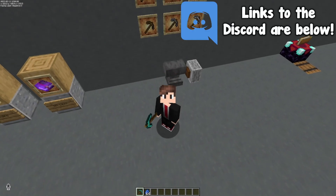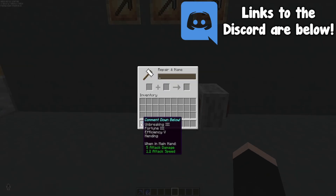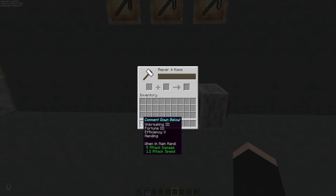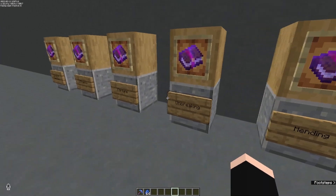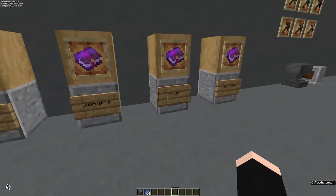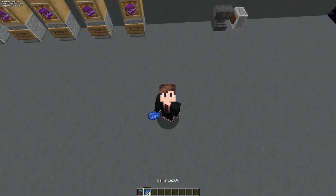Let me know in the comments which enchants you prefer. Personally, my favorite pickaxe enchantments are unbreaking three, fortune three, efficiency five, and mending. It is pretty common to have two pickaxes — one with silk touch and one with fortune — because fortune and silk touch cannot be combined on the same pickaxe.